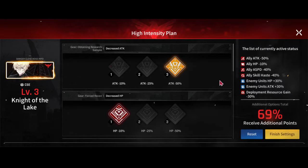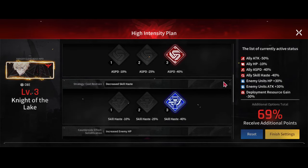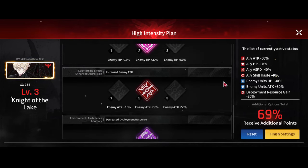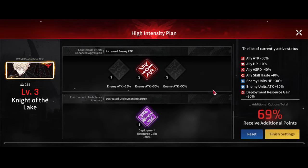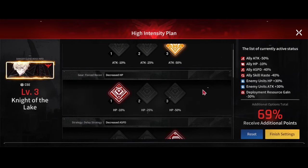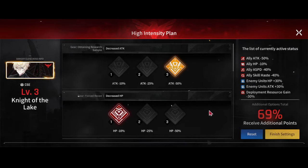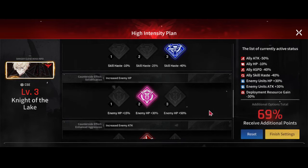The mods I used for this run: minus 50% attack, minus 40% attack speed, minus 40% skill haste, plus 30% boss HP, plus 30% enemy attack, and minus 30% deployment gain. This fight gets harder the more you increase the boss's attack or lower your units' HP. If you're having trouble keeping units alive or preventing stuns, dial those mods back to find the adjustment that makes sense for your gear — and similarly adjust the attack and boss HP mods based on whether you're phasing at least at 227.